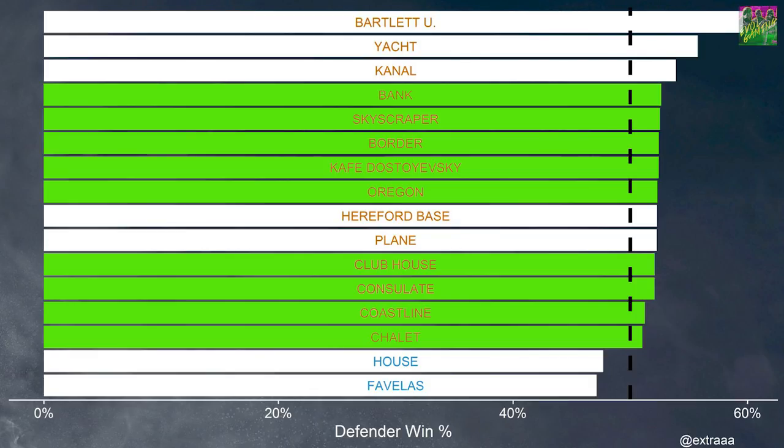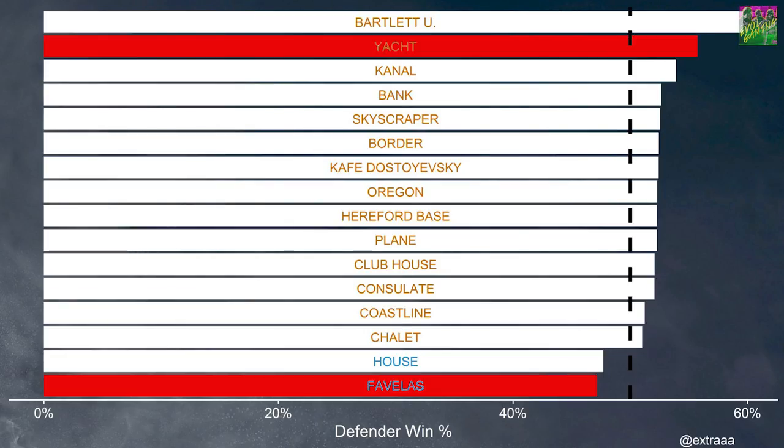Both House and Plane are very limited when it comes to vertical play, and a lot of the walls are not breachable. That makes it hard for both the attackers and defenders to be creative and come up with new strategies. If we then highlight the two maps that were removed, we see that they are both very unbalanced, and that's why I think they got removed from the game.